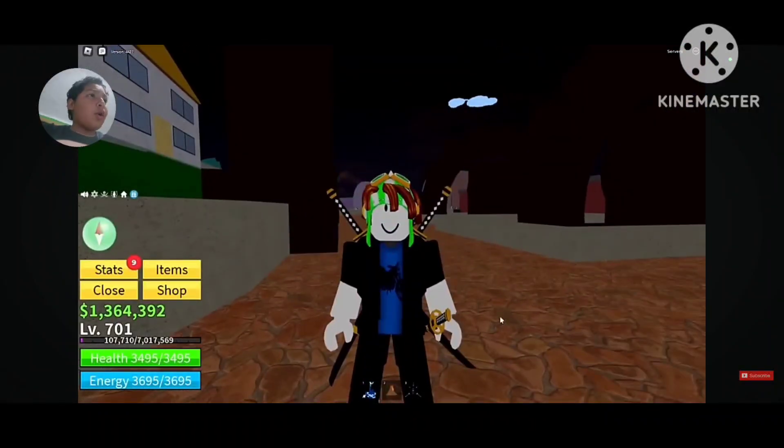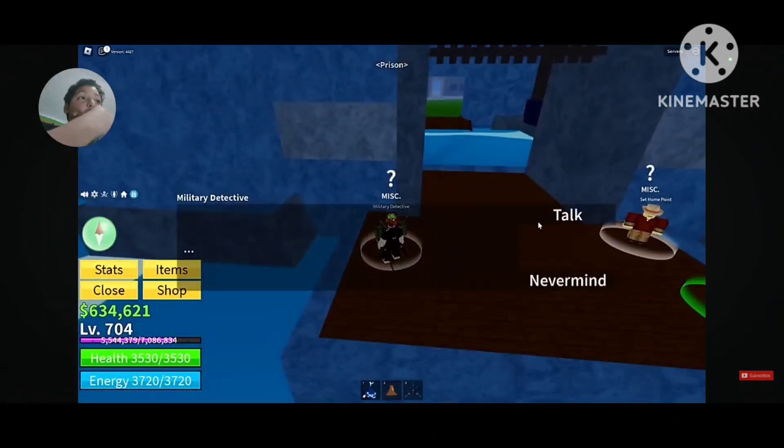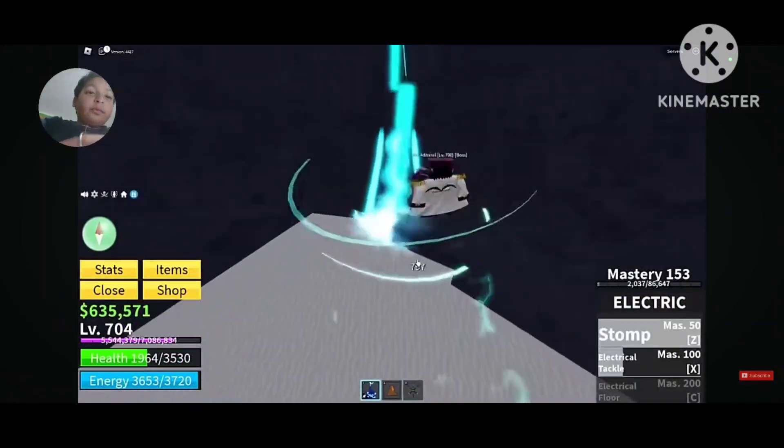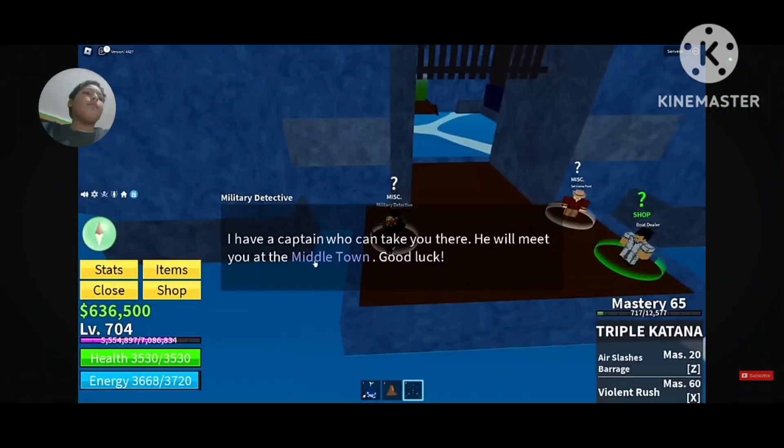For those who don't know how to leave the First Sea, here's how: go to Prison Island and talk to the NPC called Military Detective. You need to go to Frozen Island and kill the Ice Admiral, then come back to Prison and talk to the NPC again.